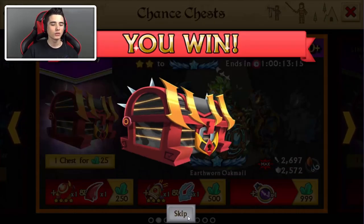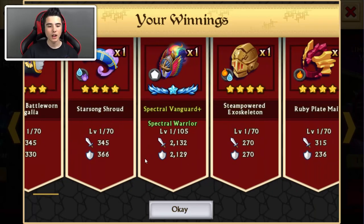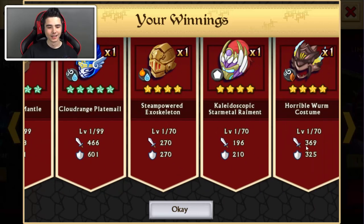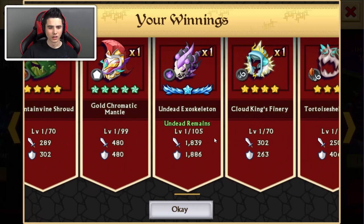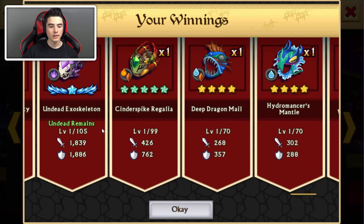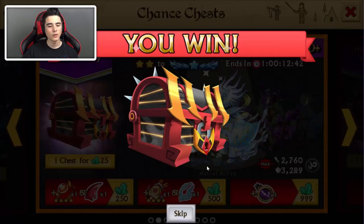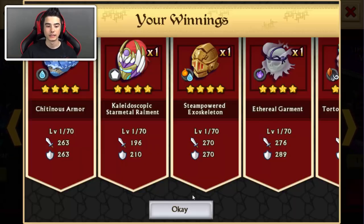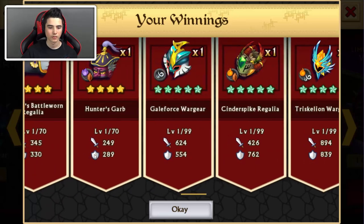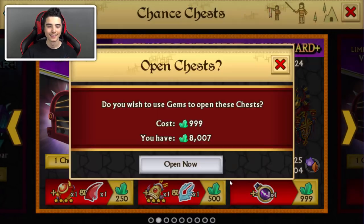By the way, if you guys enjoyed this video, be sure to hit that like button. Can we get 333 likes? That would be amazing. Spectral Vanguard — really amazing. Plus version! Undead exoskeleton — nice, this is a spirit, not a dual spirit, but still. Another one. Is it seven Spectral Vanguards so far? Seven! Wow.